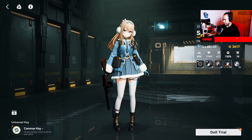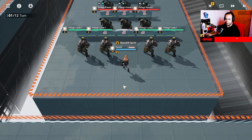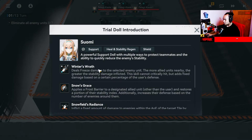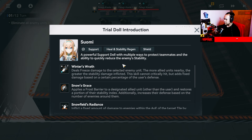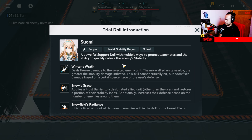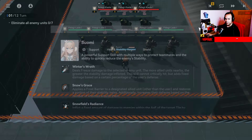You can actually do a trial and try the new character for free, and get some currency to pull them. Let's try Sumi — trial doll introduction. This game obviously has DPS, supports, healers, and attackers. This one, for example, is a support character. She heals and regenerates the health of your team and also applies shields. She's pretty good. This is a brief description of their abilities and how to use them.